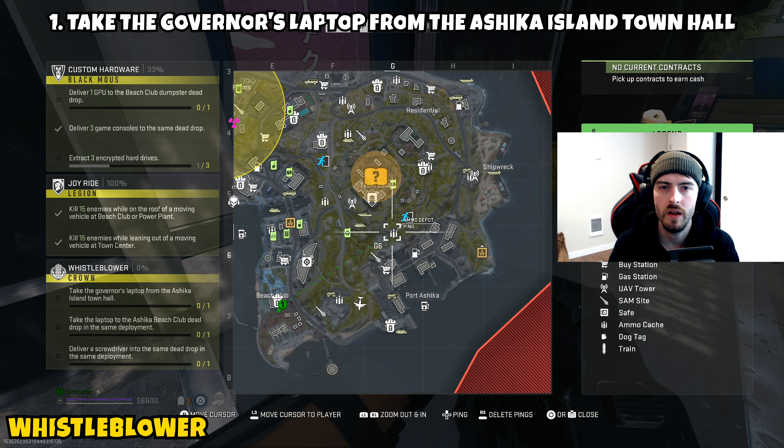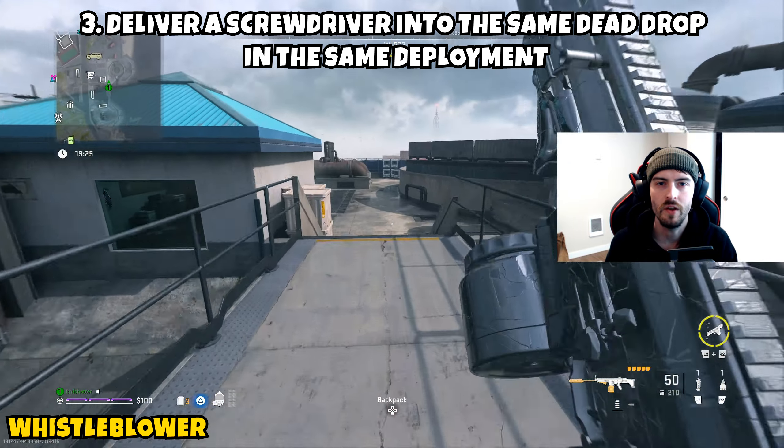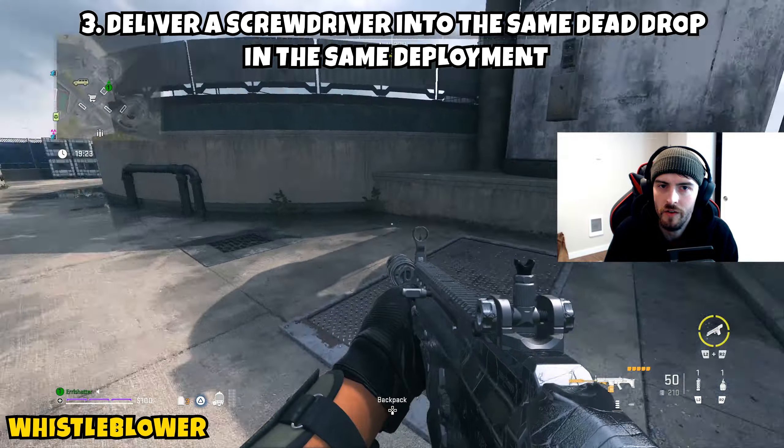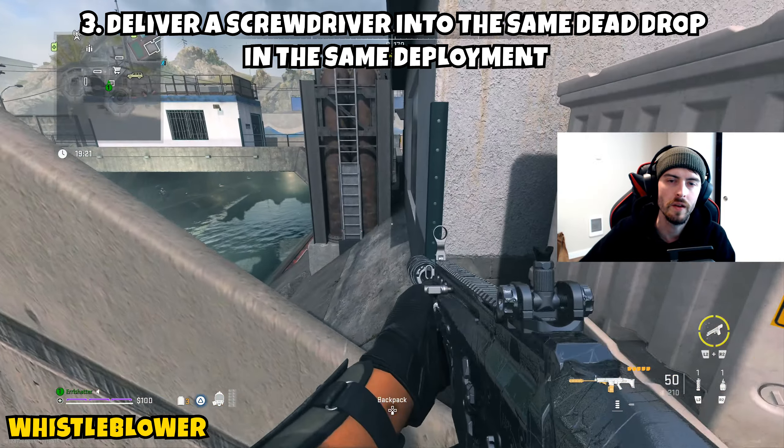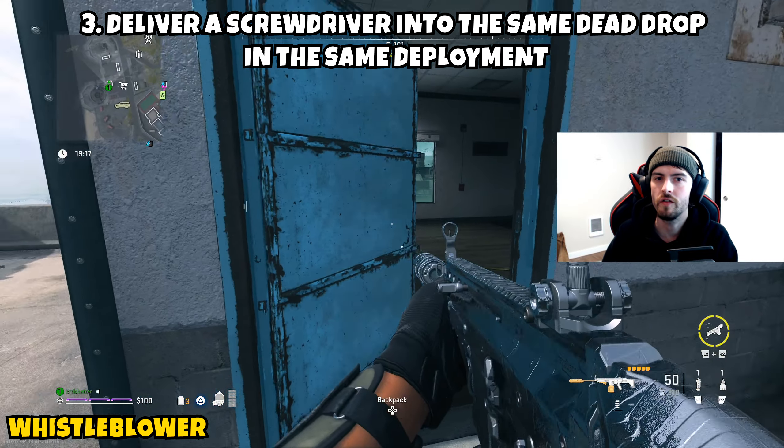Part three is asking us to deliver a screwdriver into the same dead drop during the same deployment. I recommend going for the screwdriver before you even attempt to open the city hall, because if you can't find one after getting the laptop it won't matter — everything has to be done in the same deployment.